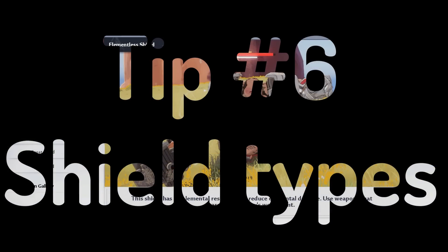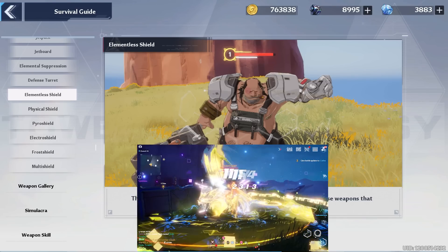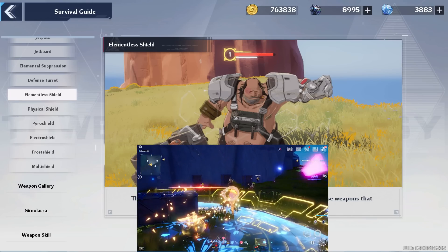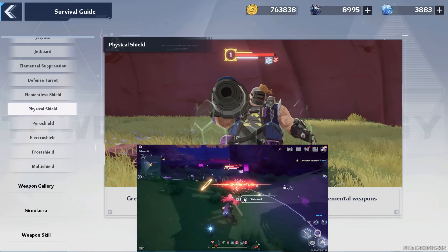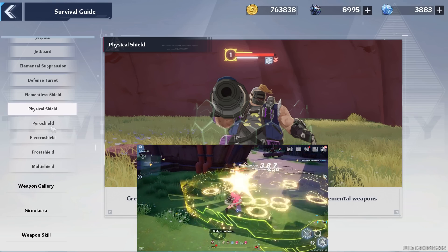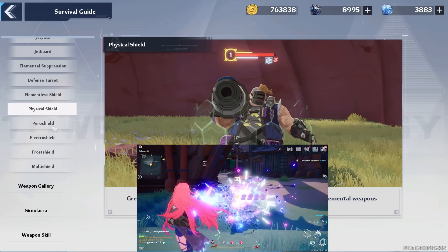Tip number six is shields. Shielded enemies take 50% less damage from all sources. There are many different shield types: elementless shields are white — fair game for everything, use whatever weapon you want to shatter them as fast as possible. Physical shields are green — do not use physical attacks to shatter them, and they also provide physical resistance, so it really sucks using physical characters against them.